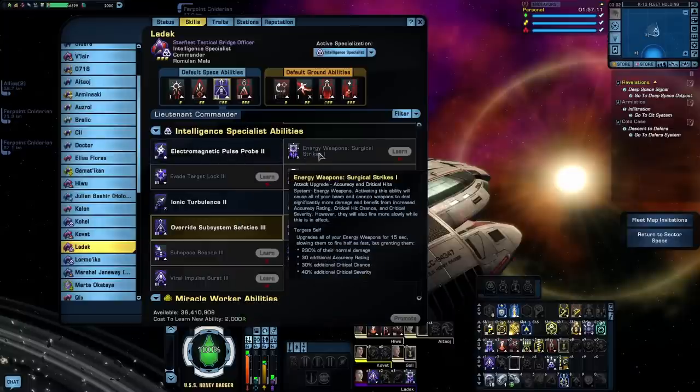Surgical Strikes — a firing mode that gives a big buff to Cat 1 damage, Crit Chance, and Crit Severity. Probably the best for energy weapons. The only downside is that it's only going to be of use on full Intel ships. Like with any primary firing mode ability, you're going to want the best version you can get. Surgical Strikes 3 is a Commander-level ability, so you're only going to be able to use this on a full Intel ship. Anything less, like on the Appalachia or the Mirror Warship, then you're probably better off going with Beam Overload or Cannon Scatter Volley.